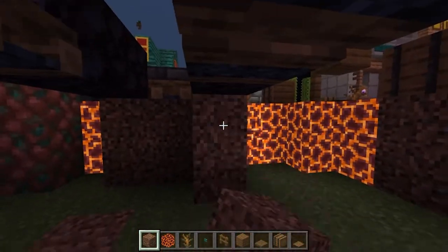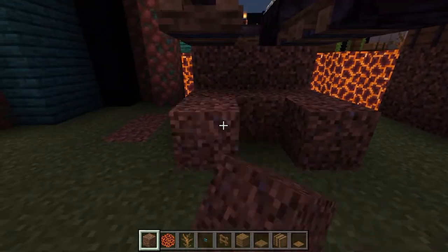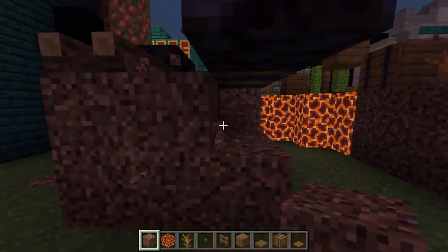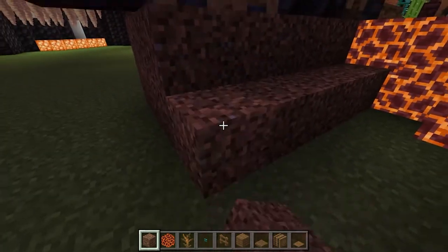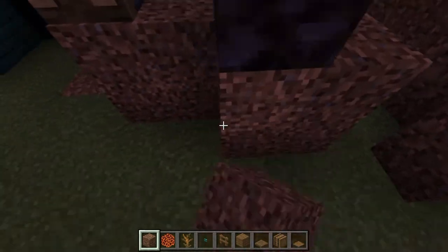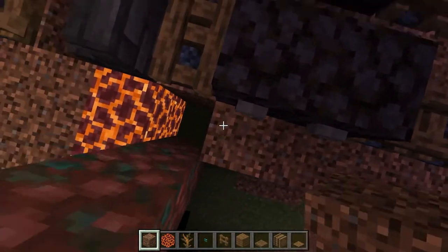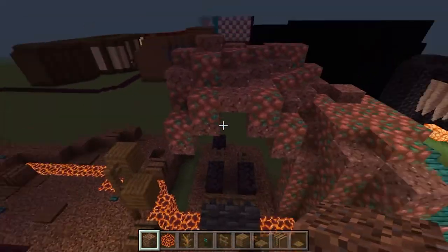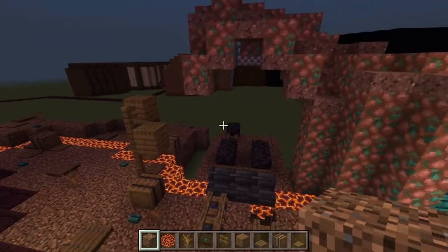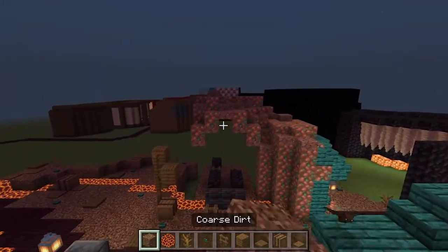Come inside the tunnel and add coarse dirt underneath what you've built already, and alongside it as well. Bear in mind this will be inside the tunnel so you won't really see it, but it's good to have it all done. We may need more coarse dirt later, but for now grab the mountain materials.